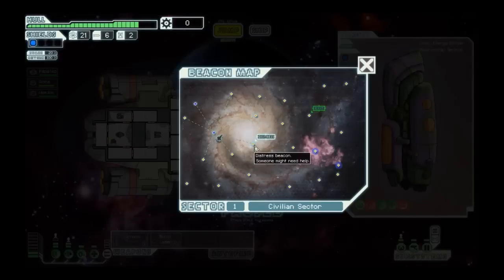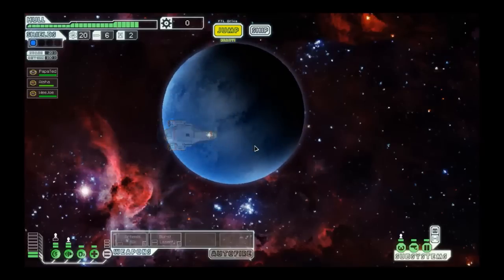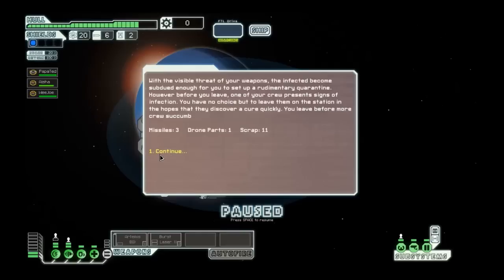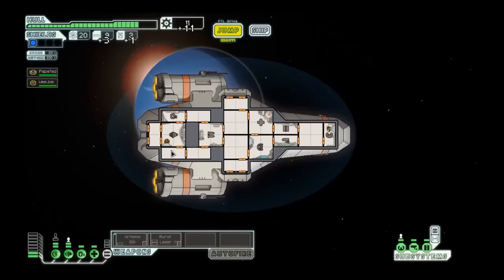Let's jump. Stress beacon — sometimes these can be traps, but let's go anyway. You locate the source of a distress call. Nearby a human mining colony, an unknown disease has spread among the workers. They're trying to set a quarantine but lack any enforcement, and a riot seems likely. You can decide to basically intervene and try to do something about it, or just move on. The visible threat of your weapons causes them to become subdued enough for you to set up a rudimentary quarantine. So basically they've realised they didn't want to fight — and I've got three missiles, drone parts, and scrap. Which is braw!